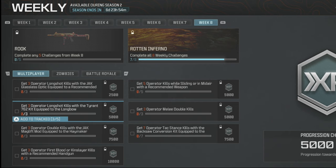And seven tac stance kills with a back saw conversion equipped to the holger five-five-six. So strategizing this, I'm going to go into hardcore first for the long shots.